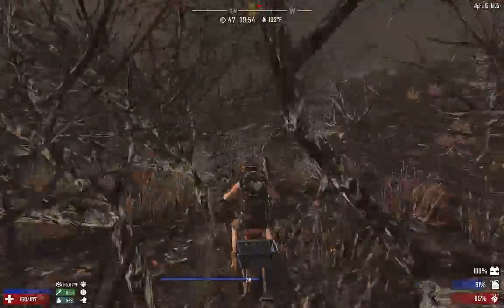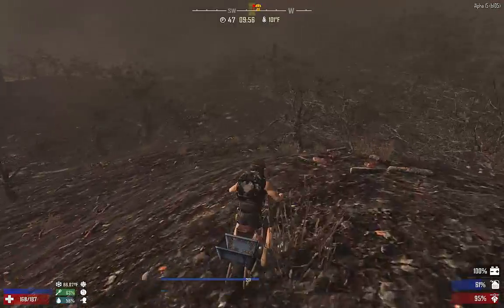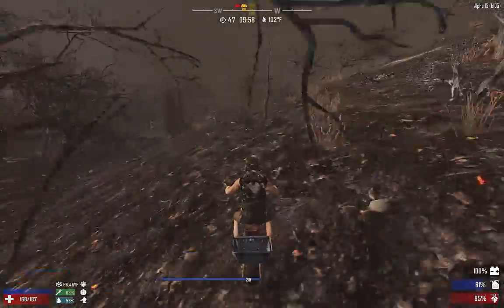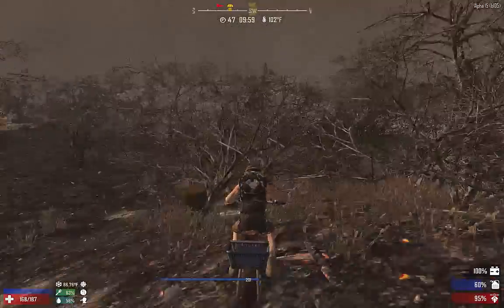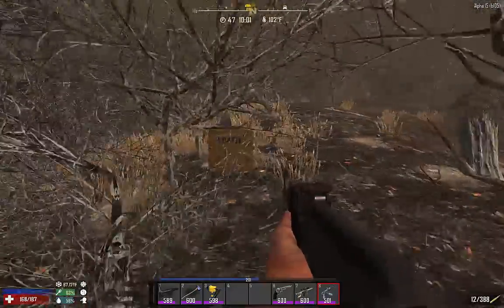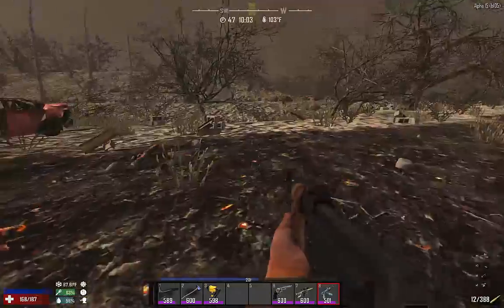Much easier to cruise around in the off-road of the burnt forest than it is the wasteland. Get through those trees — there's the marker. It must be a little bit further away than I thought. Right on — oh, there it is! Get through those trees. Kind of packed in here. Oh, a bunch of schematics — I don't really need schematics, I've got all the schematics.